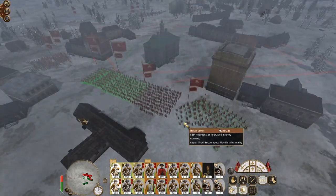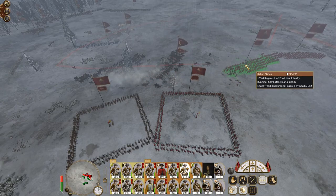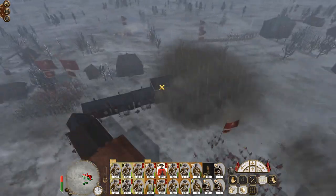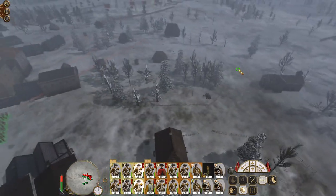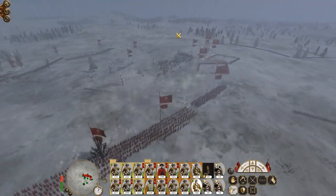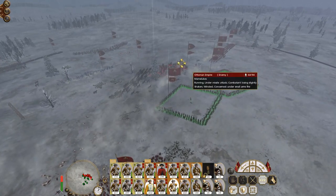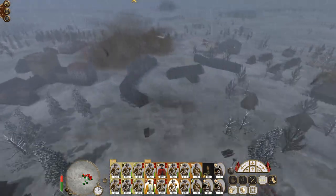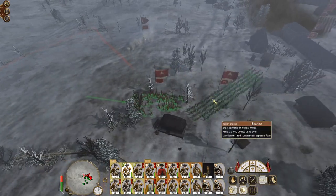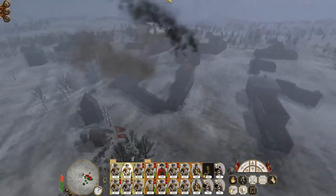Putting a militia unit here to draw the fire of the rifles so my line infantry can come around the flank and batter them with musketry. These two units of line can hold the fort in the center of the town. The cavalry's about to get — oh no, their dragoons have got off their horses. We aren't occupying the town hall. This line infantry needs to push around to fill this gap. Musketry is engaging the Mamelukes so they shouldn't be around much longer.